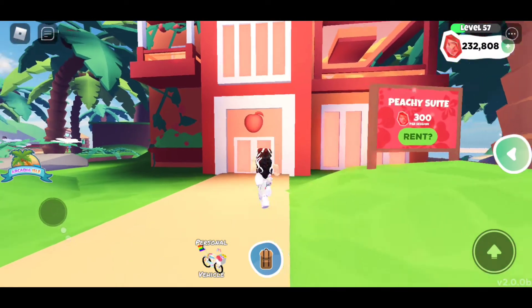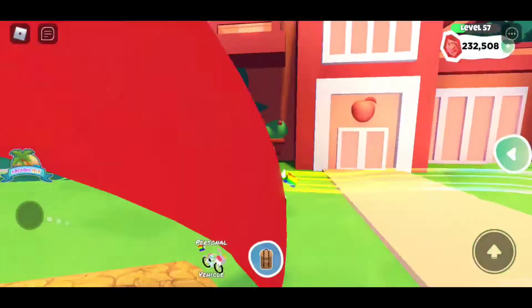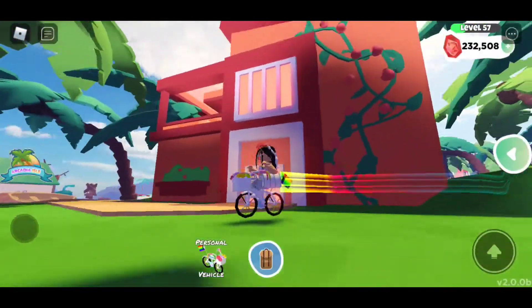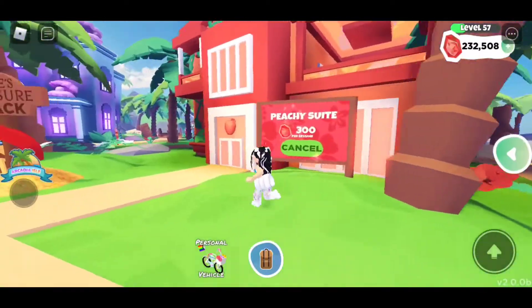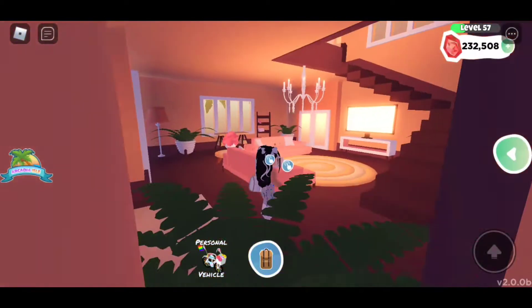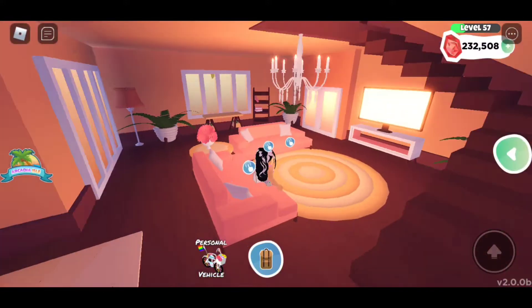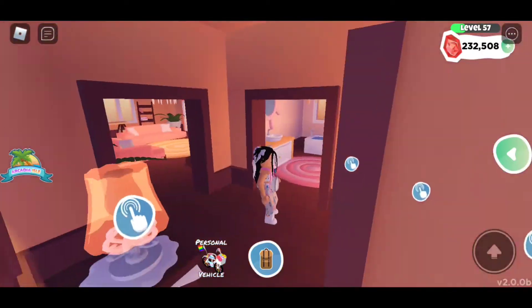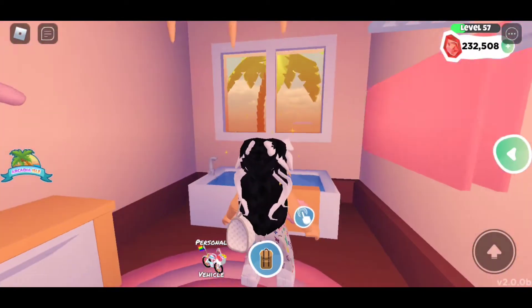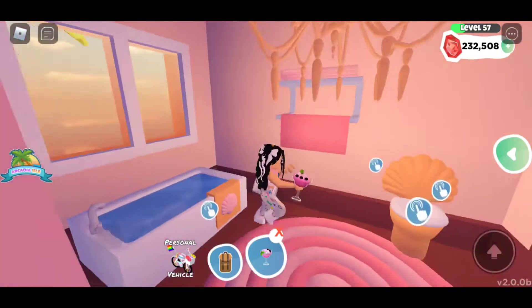The last house I'm touring is the Peachy Suite, and I absolutely adore it. This house is very modern and I love the little peachy design everywhere — there are little rose petals, it's so beautiful. The colors on the inside are gorgeous. It's a very lovely build and the living room really puts this house on the map. The bathroom has this cute little window with a palm tree — it's so beautiful.